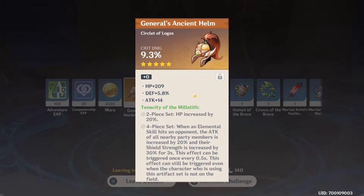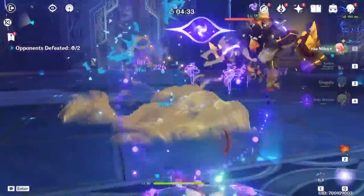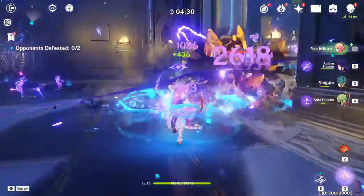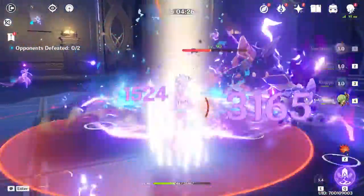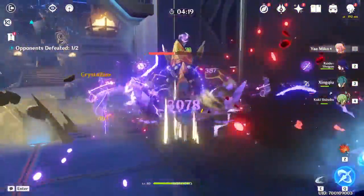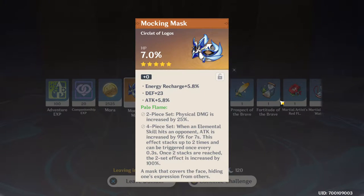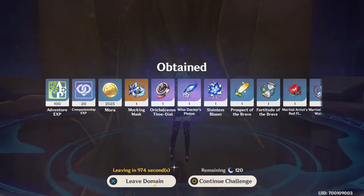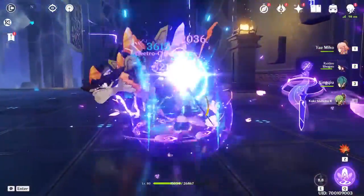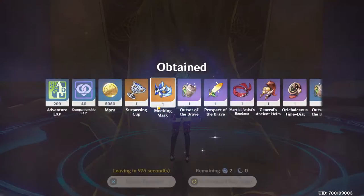We claim the rewards — we didn't get condensed resin so we'll just go with this. Our first piece — oh, crit damage, I might keep that. We took some damage so we switch to Kuki, then back to Yoimiya, and there we go — we're healing. It's almost like a Barbara heal but on a much better scale because she actually does a little bit of damage. Even after she puts damage on herself, she heals it really fast.